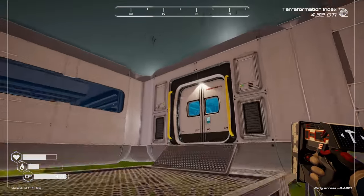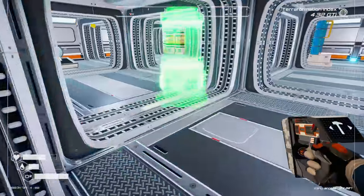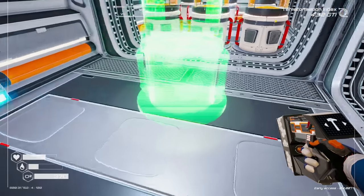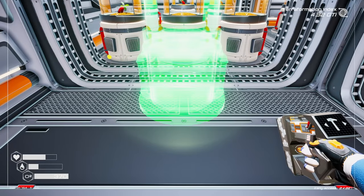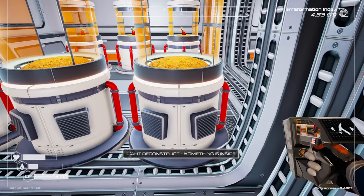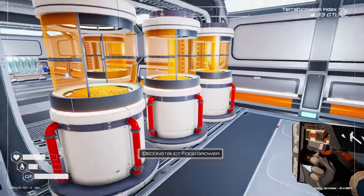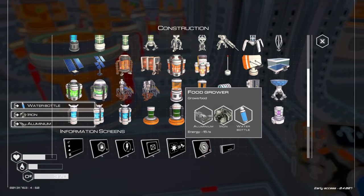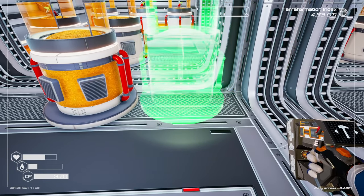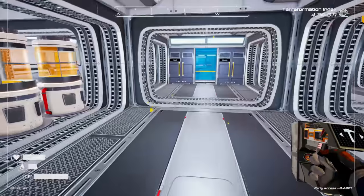Oh yeah, that lake collector holds a whole bunch. Now we have the stuff for some food growers — let's get some tier two food growers in here. You can tell they're tier twos because they have two vents, one on either side. Let's center the first one, and we'll take the tier one down and place the tier two.